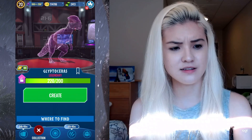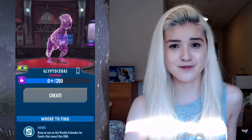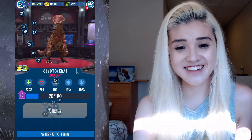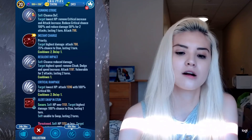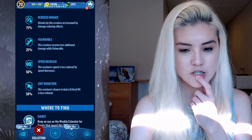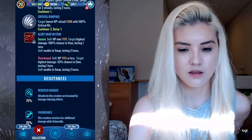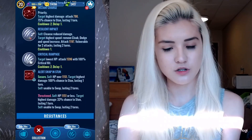Let's do this guy here — Glyptoceras. He's red, he's looking flaming. Cutting strike like usual, Instant Charge. The resistances are very interesting. The swap-in stun doesn't do any damage, but if it is secure — meaning you need more than half health — it will have a 100% chance to stun, which is great.